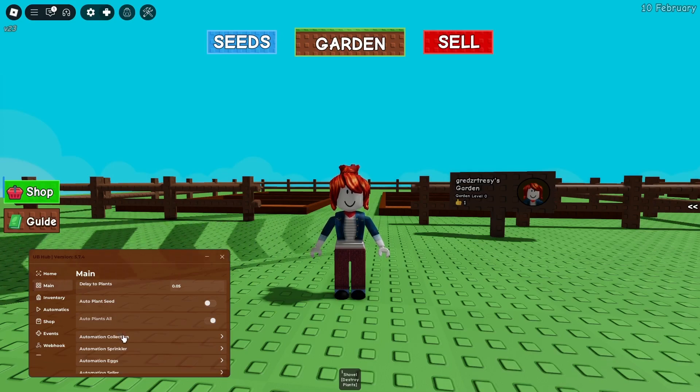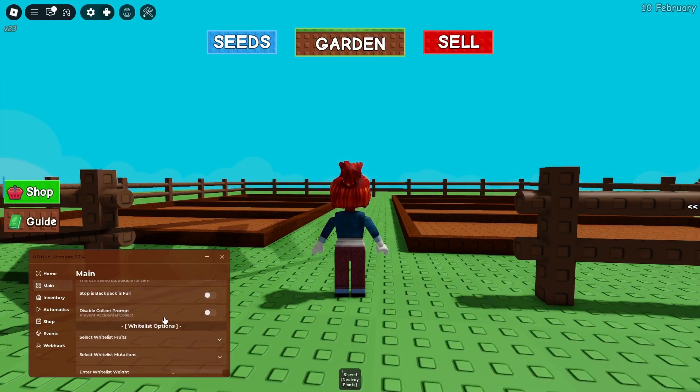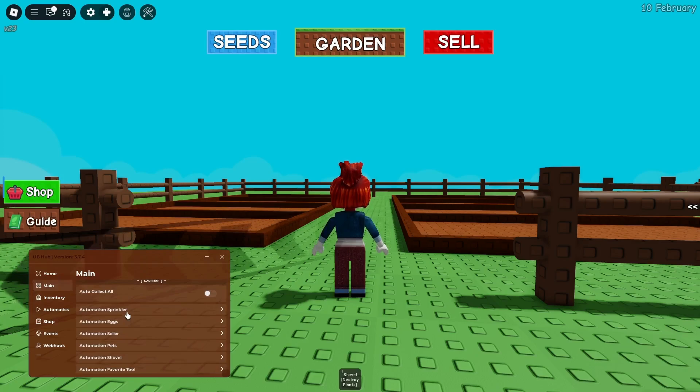Now we're going to go down to the automation collection section. As you can see, you can enable teleport or AFK, and you can also disable the collect prompt for whitelist fruits. We also have mutations, blacklist for fruits you don't want to pick up, and automation for the sprinkler, eggs, seller, pets, shovel, favorite tool, water, and crafting.